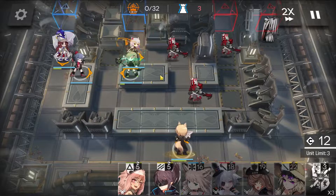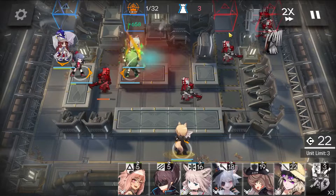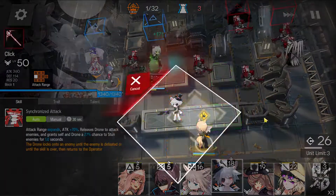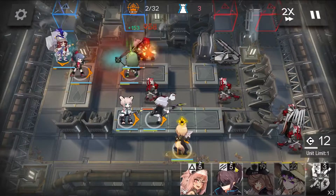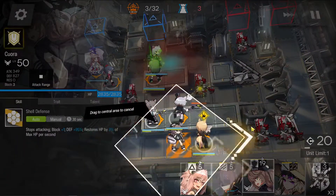We want to get Gabiel out facing to the left. We put her on this square and not the other one because we want to keep her far away from the missile defense systems. Get your Caster out and activate Myrtle's skill. Medic next. And let's get Korra out — doesn't matter where you face her.